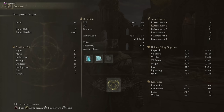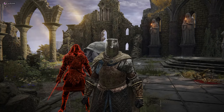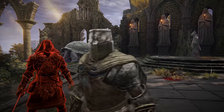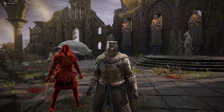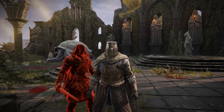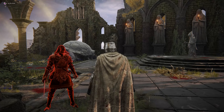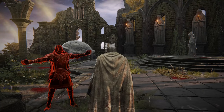I'll lay the groundwork by starting with the most common and basic of all weapons: the Longsword. The R1 of the Longsword does 50 poise damage. At 50 poise I get stunned when hit, but at 51 poise I can tank a hit. When two-handing a weapon, poise damage increases by roughly 10%, so a Longsword will now do 55 poise damage, meaning you need 56 poise to tank a hit.